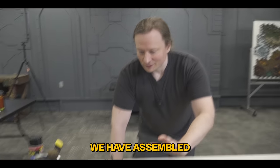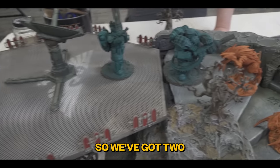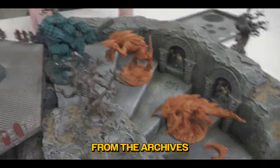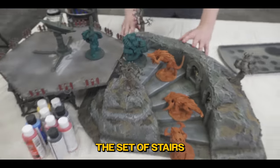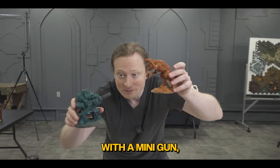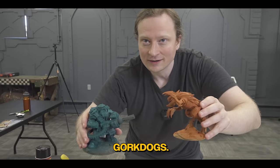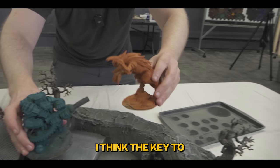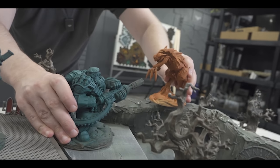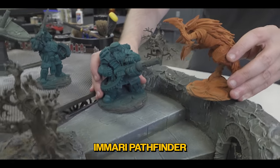So this is what we have assembled, and we have one day left to make this look good. We've got two dwarves, we've got three demon dogs, and we have cobbled together from the archives this set of stairs and a platform, and we've got a radar dish. The core of this is we've got a guy with a mini gun shooting from the hip, leaping demon dogs — Gork Dogs — and the Imari Pathfinder.